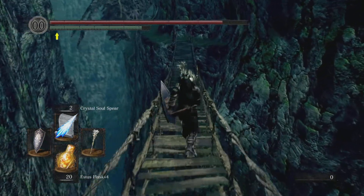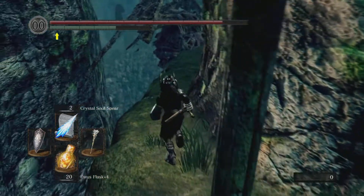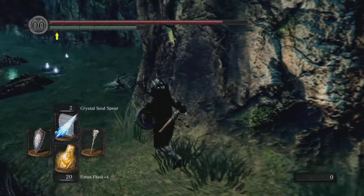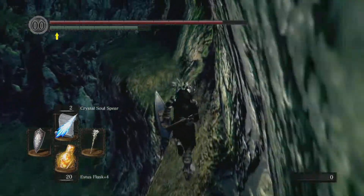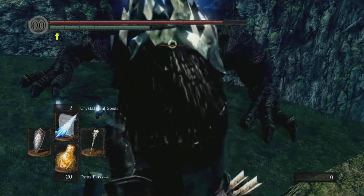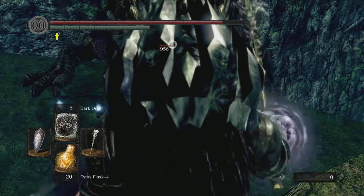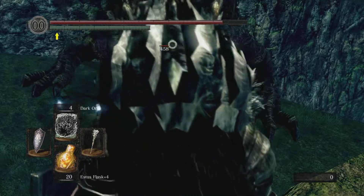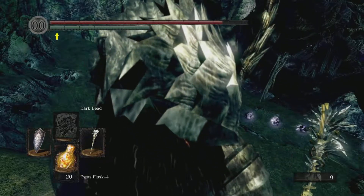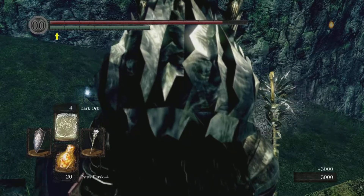I probably could have edited all this out — that's fine, we'll just carry on. Remember to stick to the top here, there are a few items down below. Crystal Soul Spear — wow, look at that damage! Dark Orb — hmm, kind of. Wow, that just wrecked him! Oh my lord.